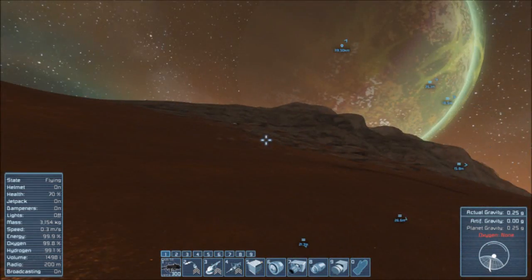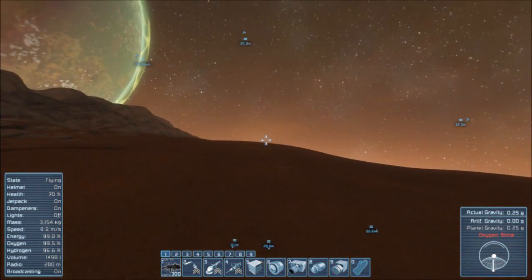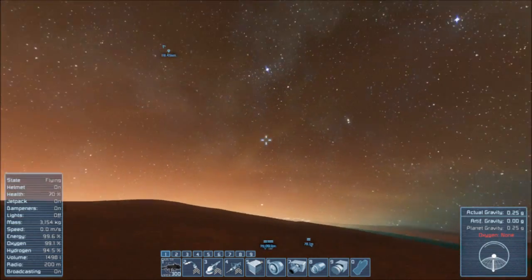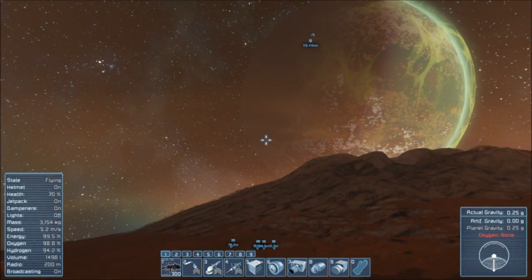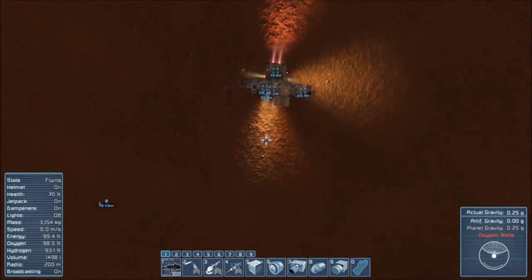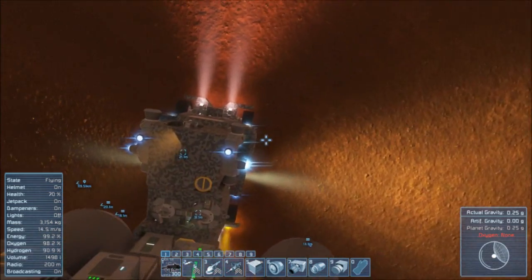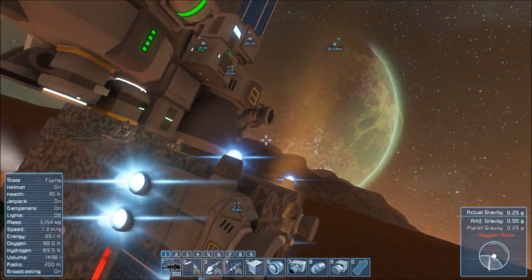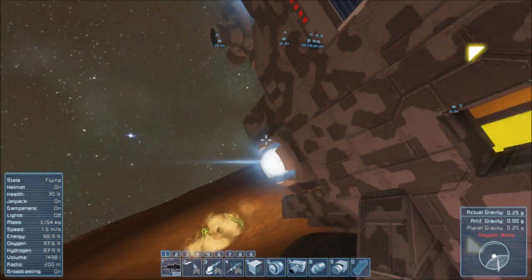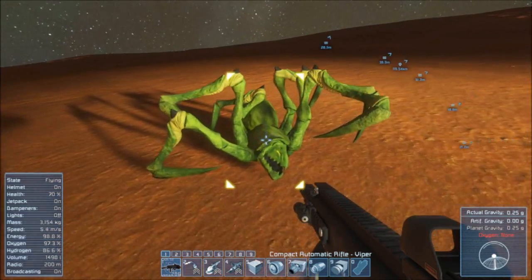I think it's time to get the hell out of here — there's really nothing left on Mars for me. I'm going to try to make a run for Earth, and between here and there I hope to find some asteroids so that I can get more gold, because I need more gold to make the superconducting coils that I need for the warp drive. Getting to Earth manually is just going to take way too long — it's really, really far away. I'm hoping just to find some asteroids between here and there.